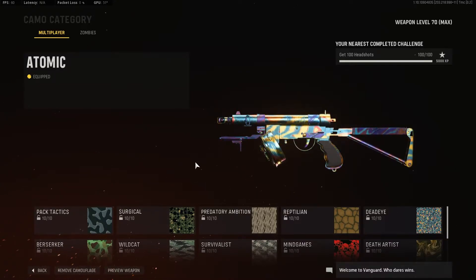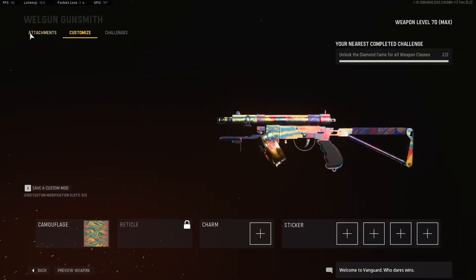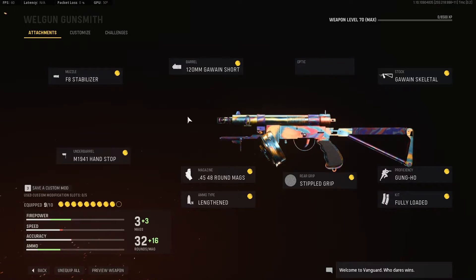What's good everyone, it's Spongey here. I've been holding off making the guide for the Well Gun until we actually found out what the attachment specific challenges were going to be. This was the easiest gun in the game to get gold, diamond, atomic, whatever you want. Because when I did it at least, and it was like this for a good 10 to 14 days, there were no attachment specific challenges — you literally just had to get 100 kills for each.